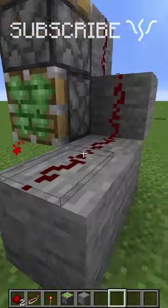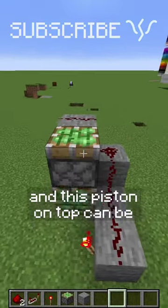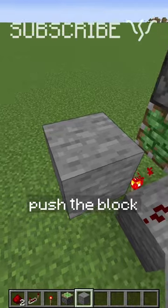The block above this torch will let power get through to this line of redstone, power this with bud power diagonally, and this piston on top — can be regular or sticky — will provide the update that it needs to zero-tick push the block.